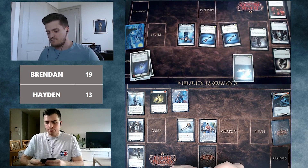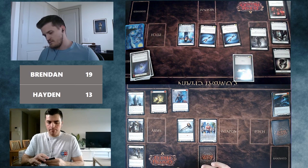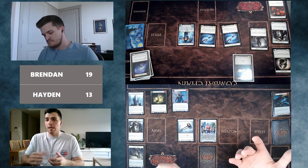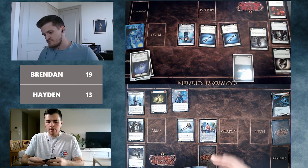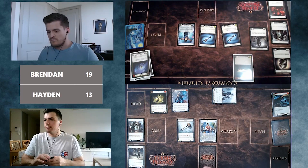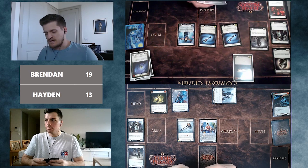Starting with a Head Jab for one. This is a situation where Open the Center is being threatened — it'll be time to look to equipment to defend. If Brendan has Open the Center, using equipment means he doesn't lose a card from hand, and Hayden doesn't let Brendan go find it and get a potentially strong turn. Hayden uses the Helm of Ice to defend for one.